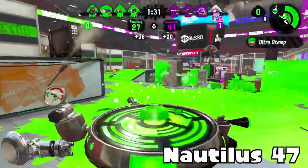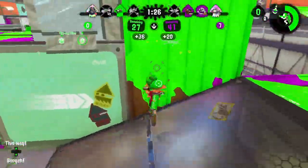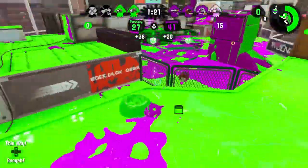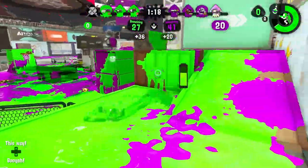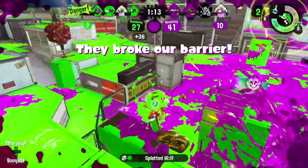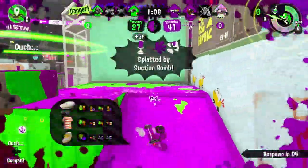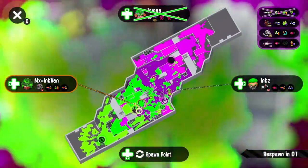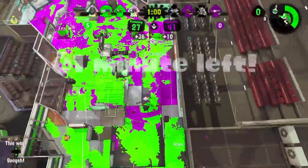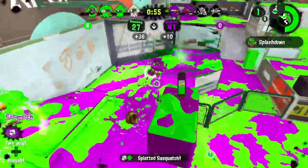Next I have the Nautilus 47 — I did look up the name and I'm pretty sure it's the 47. Nautilus 47 has Point Sensor and Baller. I don't know how much better that is compared to the Nautilus 79, but Baller is a really good special to get around places. I'm not sure how Point Sensor works with a Splatling that needs to be in the ink — if it had something like Curling Bomb it would be better, but Baller does help it a lot and it gets Baller pretty fast, which is pretty good.